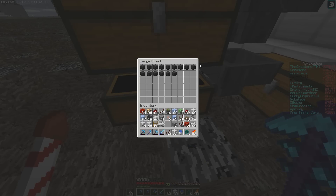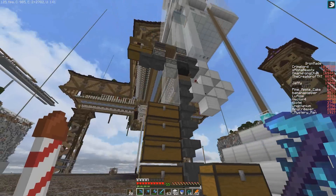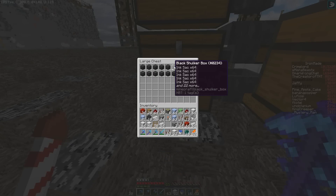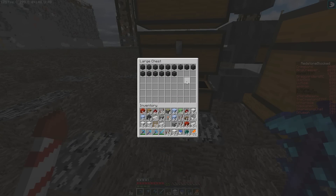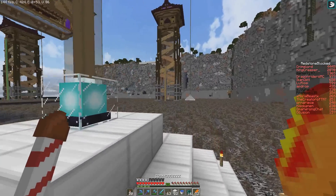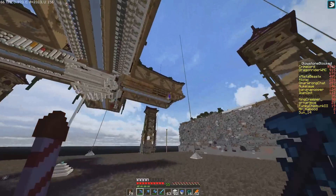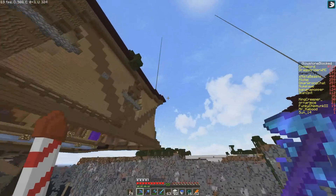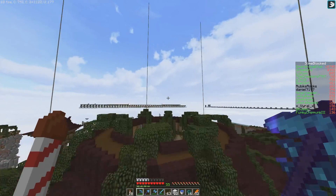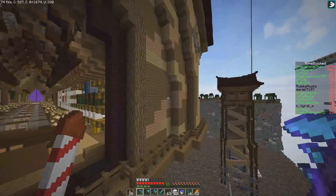Oh my, look at all these. Why do we have so many? That's so much — who would ever need this many ink sacs? This is ridiculous. Anyway, my sole goal today is to get the item streams functional, but now that I've seen the redstone isn't in place for that side at least, I am a little bit hesitant here.